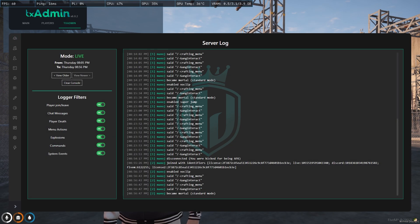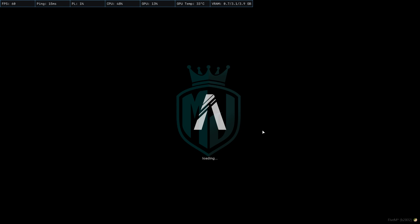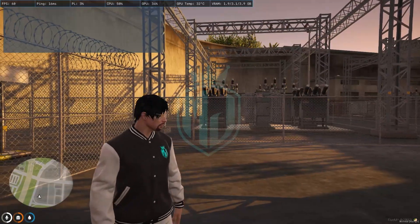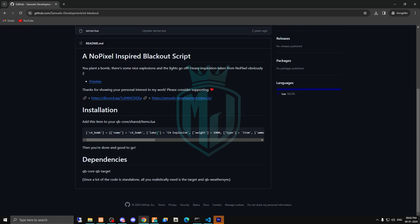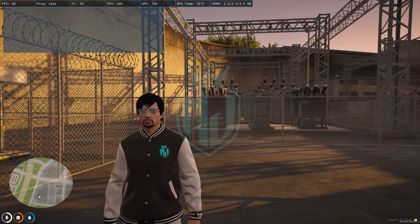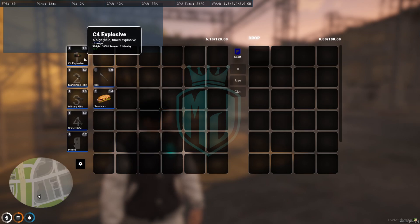We'll join the server again and I'll show you how the script works. Once back in, go to the website again, copy the item name, and spawn it. As you can see, we now have the C4 explosive bomb item.